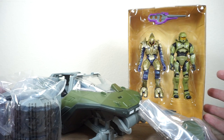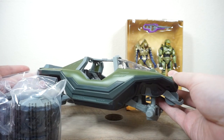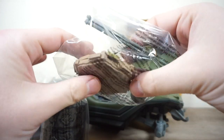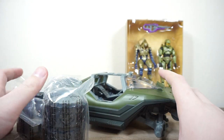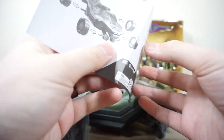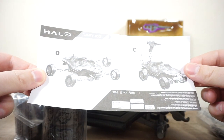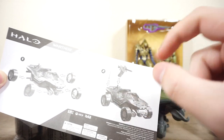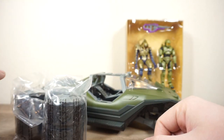With the box removed, this is what we are left with. We have the two figures — we'll save those for later — we have the body of the Warthog, four tires, the turret, and two terrain bases for the figures to stand on. We're not going to put them on the stands, of course — we're going to put them inside the Warthog. There are instructions included, but for most people this is pretty straightforward assembly: popping the four wheels on, popping the turret on, and there is a little antenna there as well — just kind of popping things in where they logically go.